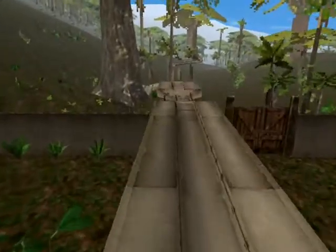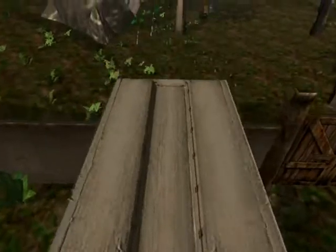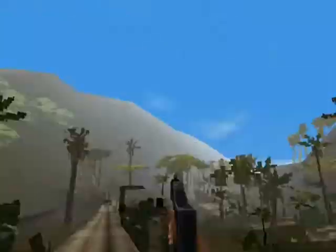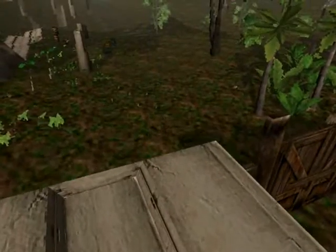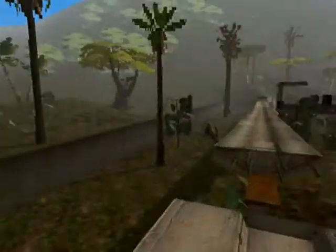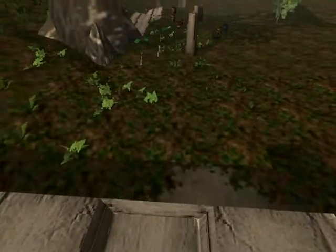This is the end of the first level. After we hop over this fence it'll load into the next one. Each level is its own instance, so you never get to keep the weapons — ever. So we can say bye to our nice shotgun. Well, that was that for the first level, and for the first episode of this Let's Play. I guess I'll see you all when I see you.